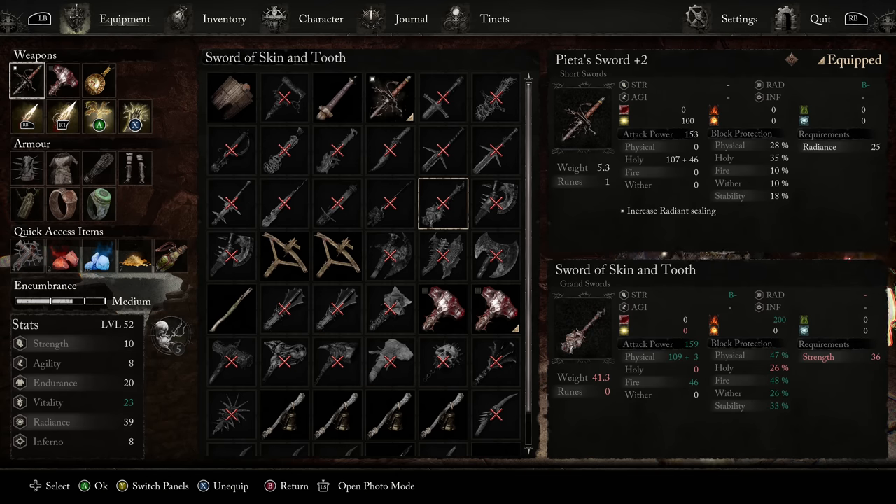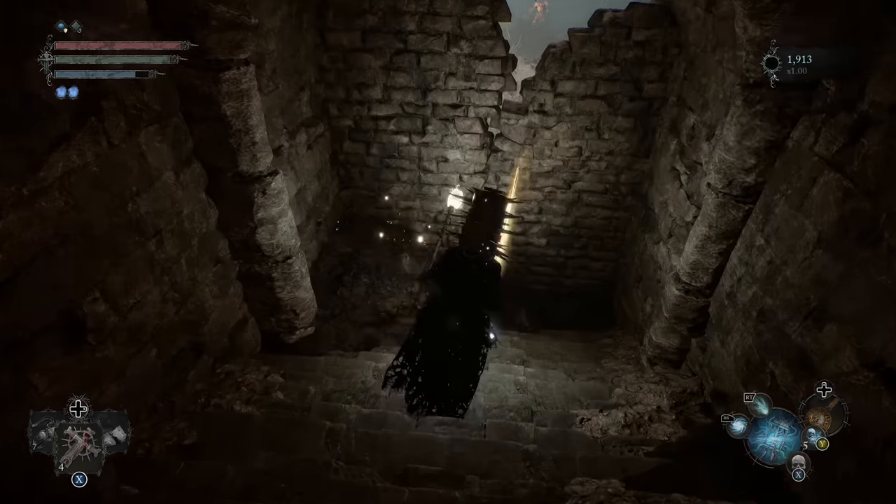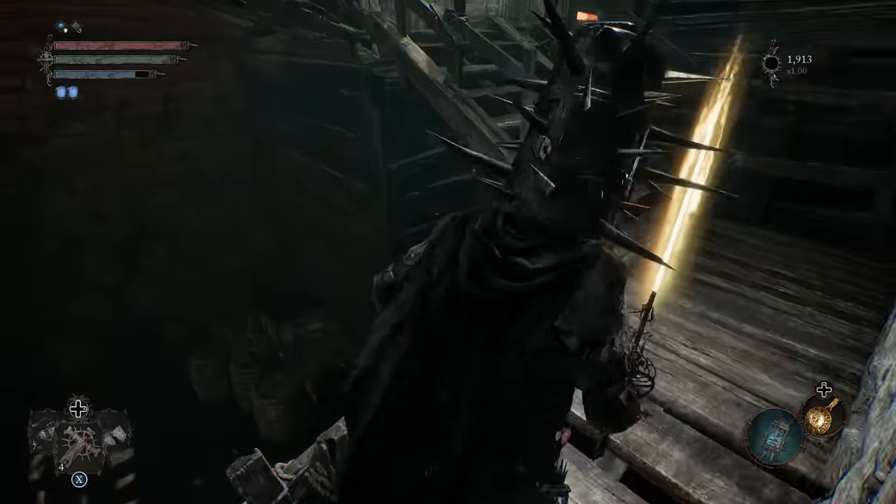This goes up to A- in strength scaling. Physical, with a little bit of fire baked into it. It has 200 burns, so this is going to basically light enemies on fire and cause them to take damage over time. Out of the various Grand Swords I leveled up in my playthrough, if you're doing a pure strength build, this was the strongest pure strength Grand Sword I found. The only weapon that outscaled it was the Wayfarer's Hammer.